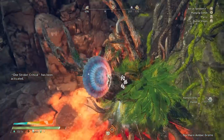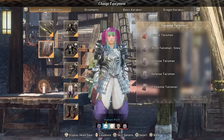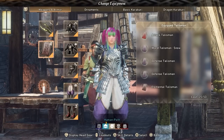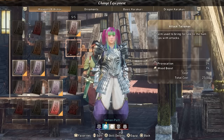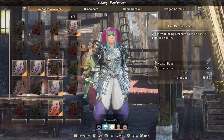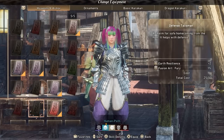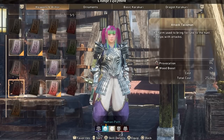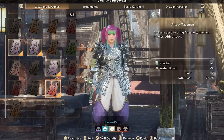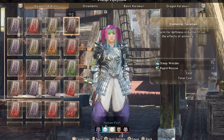Speaking of talismans — you can equip more than one. This might sound obvious, but I initially didn't know because in the UI there's only space for one visible slot. However, when you click the talisman section of the UI it opens up and shows you can equip five of them. This is how you're really going to define your stats and deepen your build.